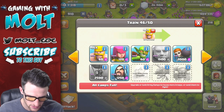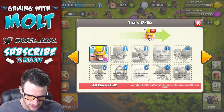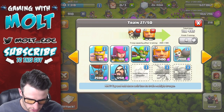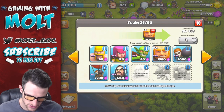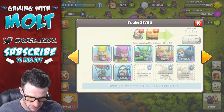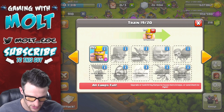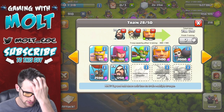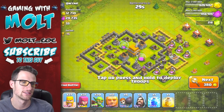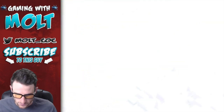We're gonna need the Giants - we'll do 12 Giants. We'll do 7 wall breakers or so - we probably don't even need that many, let's get rid of a couple. Then let's throw in a couple wizards. We're gonna try and keep it all under 30 minutes. We're gonna fill this all the way up with barbarians and we're getting pretty close.